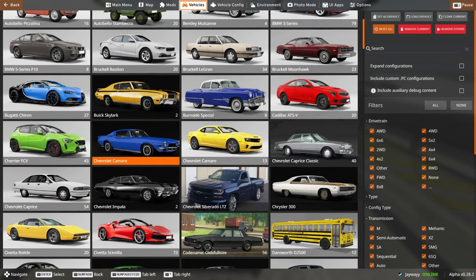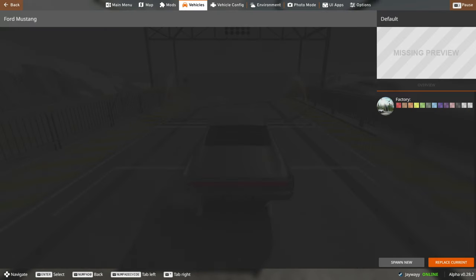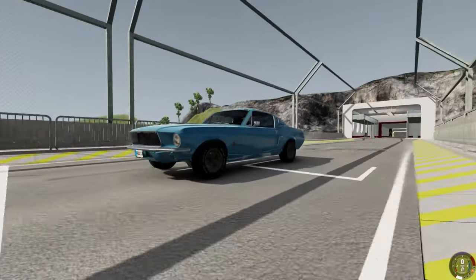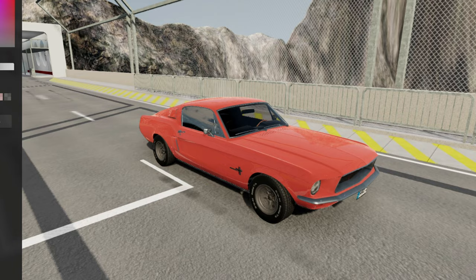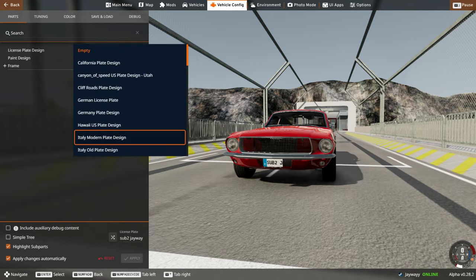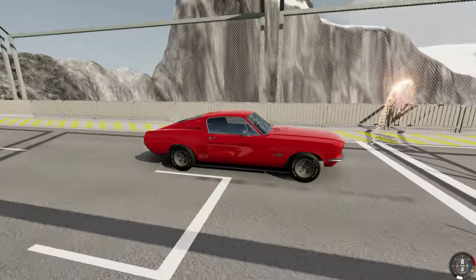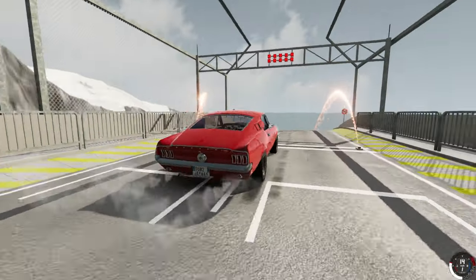All right, next muscle car. What else we got? The Mustang. Let's do the old Ford Mustang. What do you think of that color? Let me know down in the comments — you like that Mustang color? I think it should be red. Isn't that what Mustangs usually are? Boom, a bit darker. And here we go. Modern license plate. Oh fuck yeah. All right, Mustang. How far do we think this one's going? Take one.